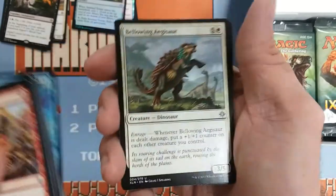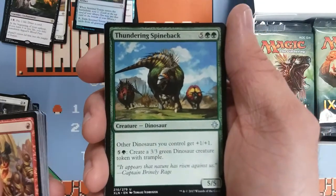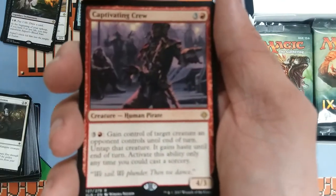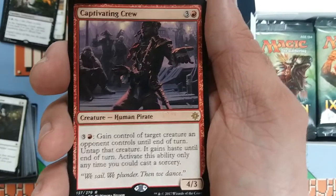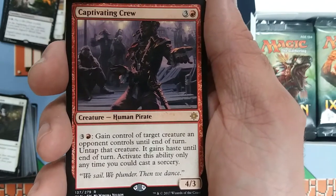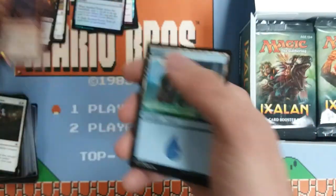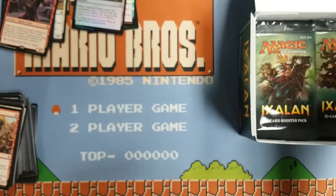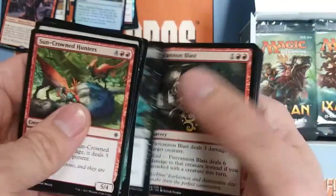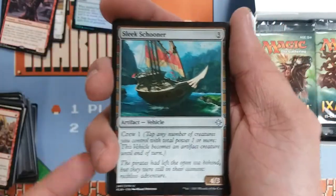Favorable Winds, flying pumper. Bellowing Aegisaur. Thundering Spineback dinosaur lord guy. And Captivating Crew — gain control of target creature an opponent controls until end of turn, untap it, it gets haste. There's been a million versions of these kind of things, but the fact that you can just do it over and over, and it's a four-powered body for four — it's a pirate with tribal implications. That's a pretty interesting card. And this set really doesn't have a ton of full-on junk — everything looks either competitively playable or at least fun for Commander.